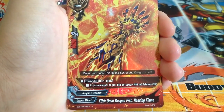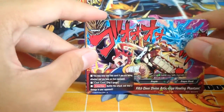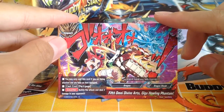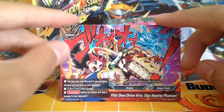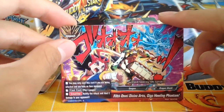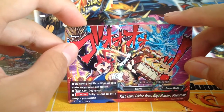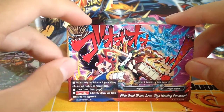We get a Roaring Flame Parallel Foil — I'm stoked! And 5th Omni Divine Arts Giga Howling Phantom: pay 3 gauge to nullify the attack and deal 2 damage to your opponent. It's really good because it's an impact card — cards that nullify spells cannot nullify impacts, so you can save yourself from Fang Dragon Decoration or something like that.